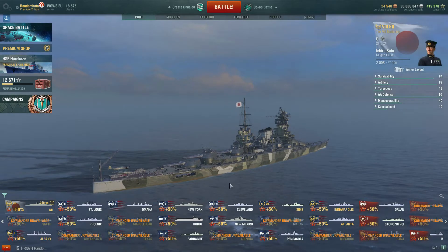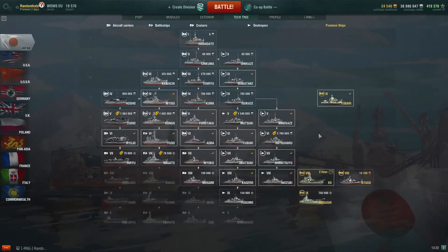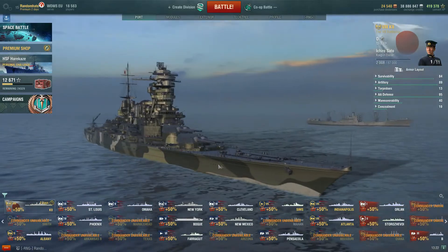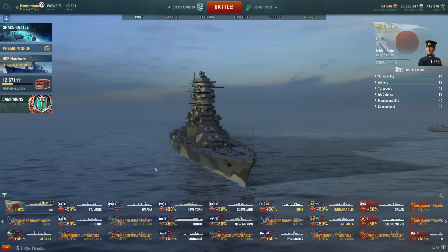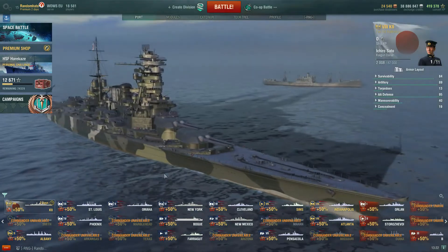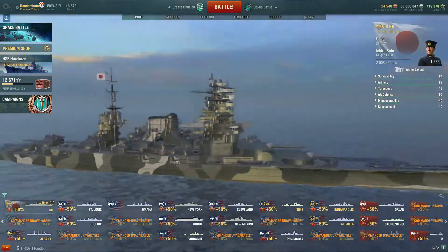I was looking fairly carefully, because I've got quite a few doubloons, and I was looking at the tech tree thinking what shall I get — shall I get the Kii, shall I get the Otago. You might remember me talking about this in another video, and the Alabama was another one I was looking at. I got an email from Wargaming saying have a look at our store, and I saw a couple of things I liked. I thought, oh that's quite good — if I buy this particular t-shirt I get this code. So that's the story of how the Kii came to be in my port.